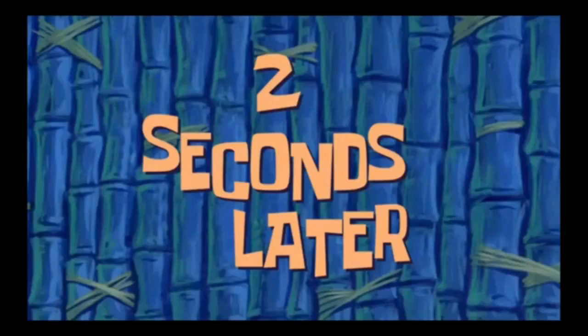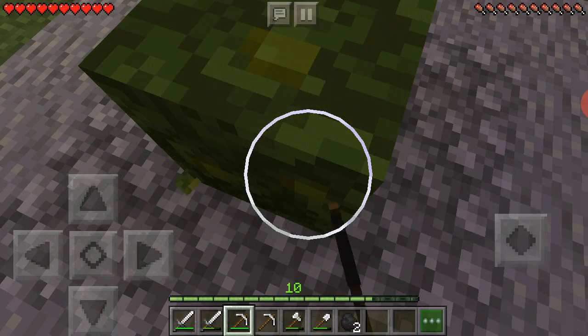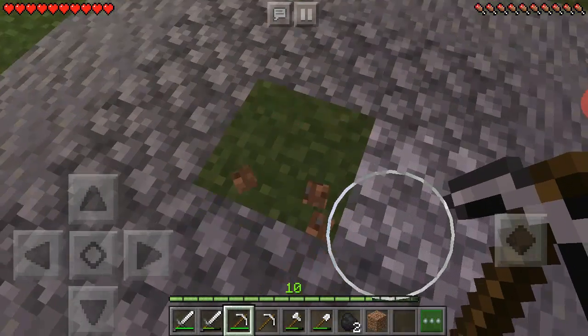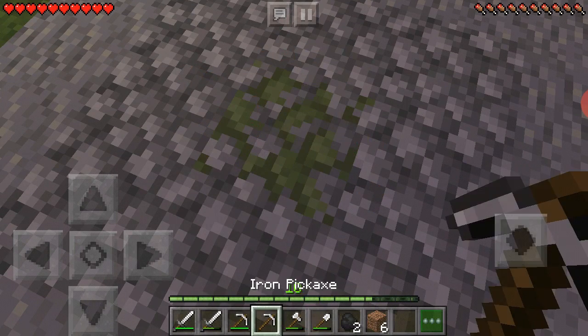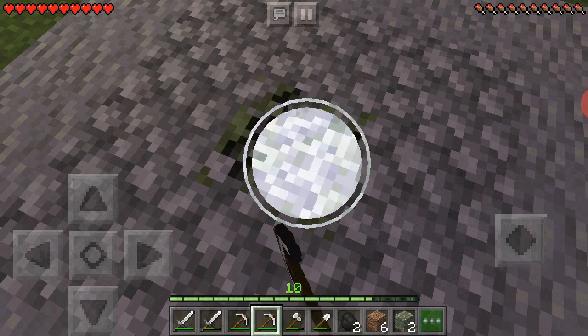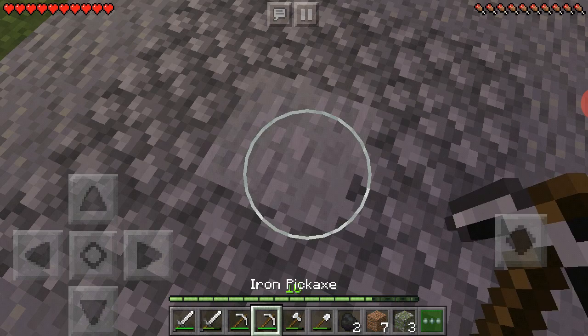Okay, I'm back. I was sorting out all my stuff. I thought that block was some sort of green wool or something - but that's dirt. I think we're in a cave system - we've got mossy cobblestone. How did I not know that?